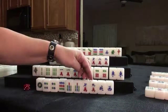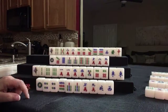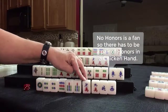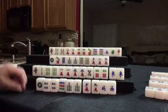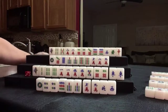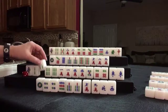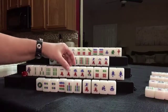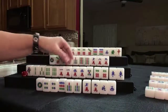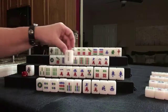We do not want to chow here because that would be pure terminal chows — we wouldn't be able to do a chicken hand. We might be able to do a pair with one of these, but we don't want to chow. Green dragon went down. We're going to draw 3 bam. We're looking to pair — we want to pair up and pung, maybe, or go for seven unique pair. We don't need these really. 2 bam was thrown — let's discard that.